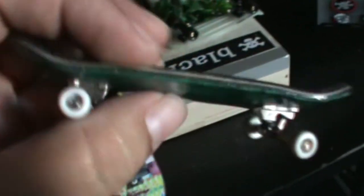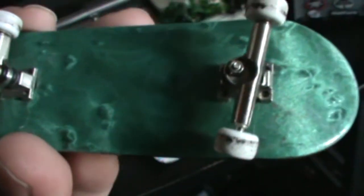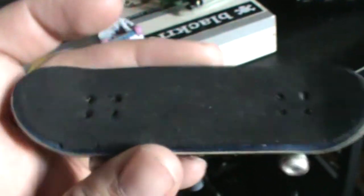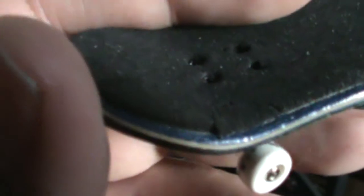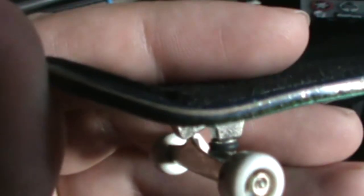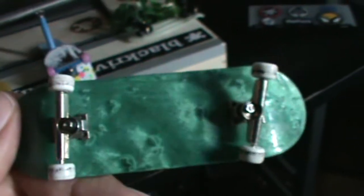This one is a Flat Face G13 — brand spanking new, does not have a scratch on it. Dump trucks pro with china wheels, flat FPS extra smooth. It does have the Flat Face graphic. It's royal blue or navy blue on top, then maple, and navy blue again, then forest green, and of course it has the aqua bottom.